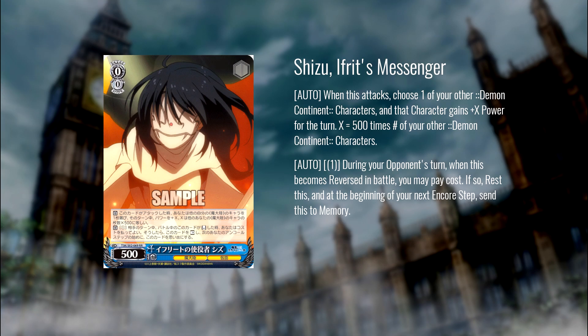First up we have Shizu. When this card attacks, you can choose one of your other characters and it gains power equal to the number of other characters you have times 500. When this card becomes reversed during your opponent's turn, you can pay one to rest this card, and at the beginning of your next encore step, send this card to memory — powering up a different character and helping wind board. It's a pay-one send to memory, but it also refunds the stock by swinging again on your next turn. Fantastic card at zero to keep characters on field. Memory compression is obviously important because it's Slime, and Slime will always memory compress. A lot of utility here — really useful memory compression zero in any Slime deck.